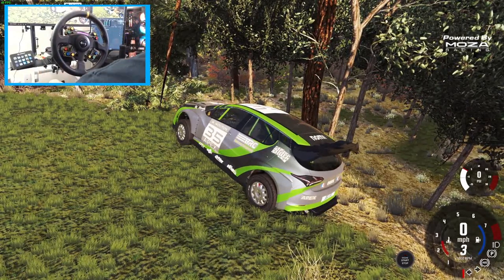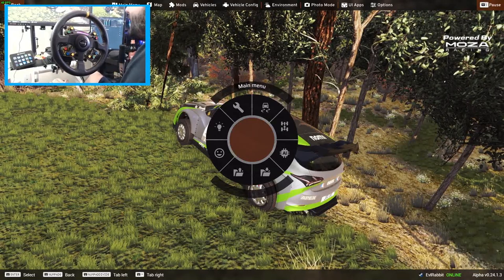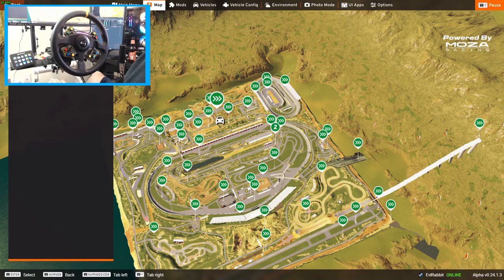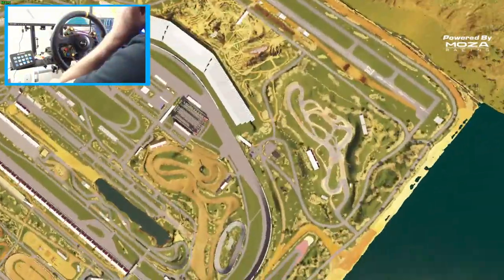Let's see what part of this map we can go to. Not the menu map — some other off-road stuff we can do. Dirt track, dirt track one... we'll go dirt track two. Quick travel to dirt track two.